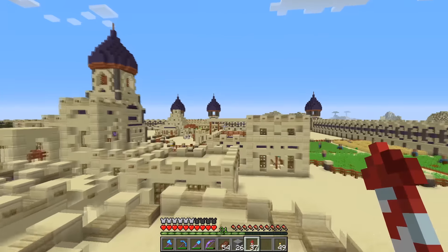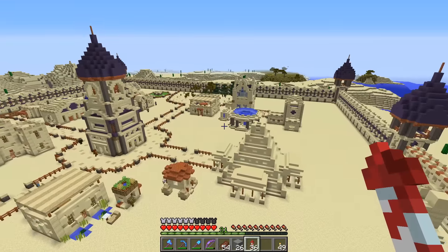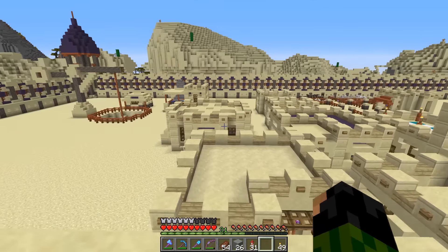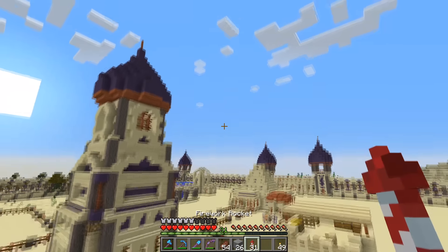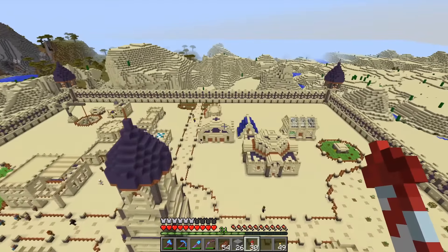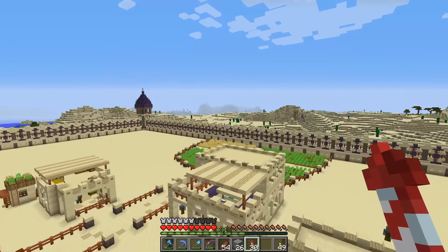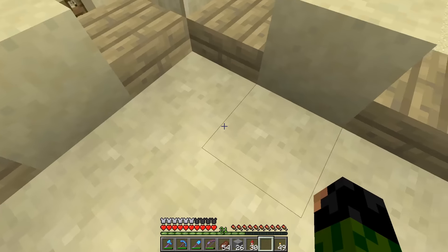My village is not as impenetrable as I once thought, so we're going to do something about that by hiring some guards today. But first, I want to mess around with the roofs in our village. If we just take a fly around here, you can see they're all pretty different. Something I don't really like is some of them have blue terracotta poking through and some of them don't.